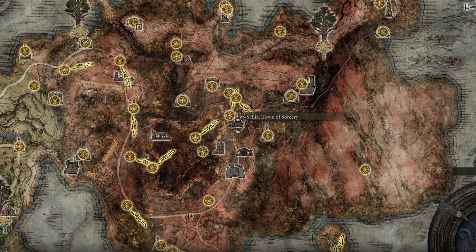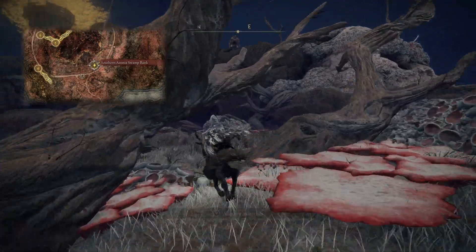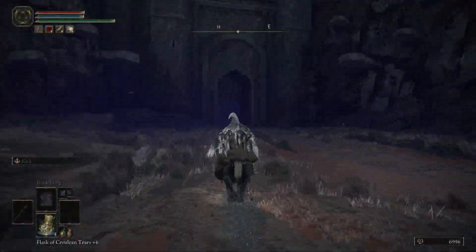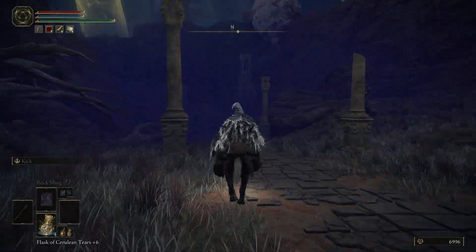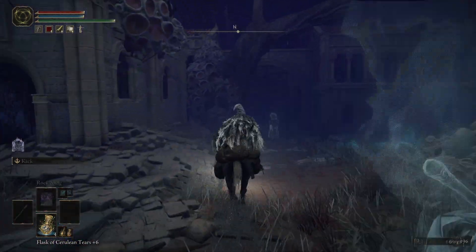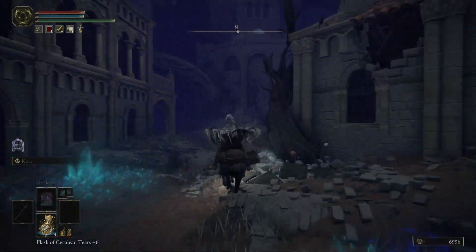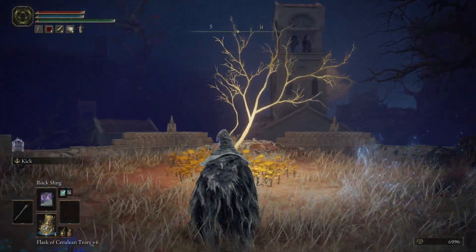The next golden seed will be found within Celia, Town of Sorcery. Starting from the Southern Aonia Swamp Bank Grace again, head northeast following the road beyond the gate. Be wary of the dog to the right side of the road, and head into town. There will be a ton of invisible sorcerers appearing and casting spells, but just try to stay on Torrent and push ahead. At the end of the road, in the north of Celia, you'll climb a set of stairs and find Caelid's second golden seed.